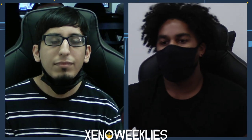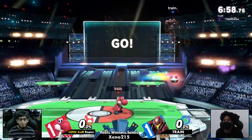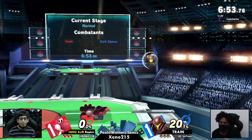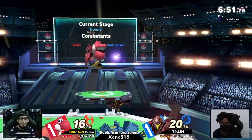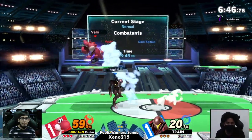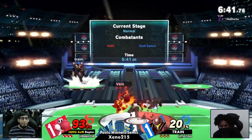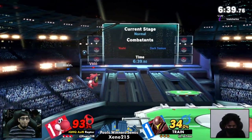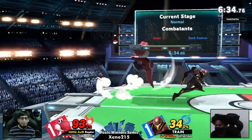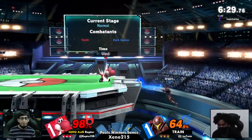Train won't have all those platforms to run around with on PS2. Raptor actually made good use of the PS2 platforms in game one, using them to hide from Samus's projectiles. But big damage right there — big boy, let's go. That was some really good platform conversions — Train is just pushing Raptor into all these combos.